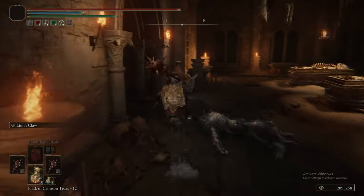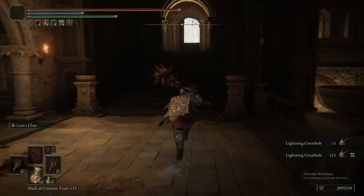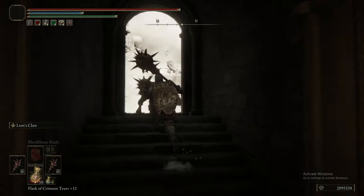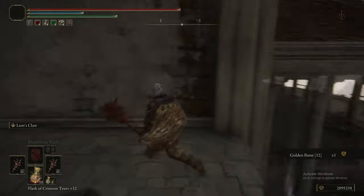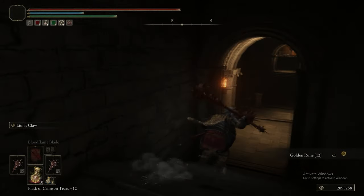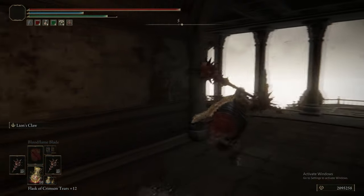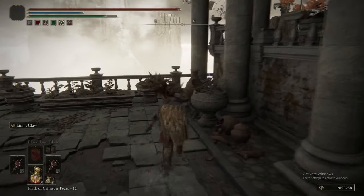If you were willing to sacrifice some stats in Vigor or Endurance and wear slightly lighter armor, you could squeeze more damage out by leveling strength even further. But where we're at right now is very comfortable. That's our Golden Rune 12 out on that balcony, and if you head northeast, that's progress to the rest of the level.